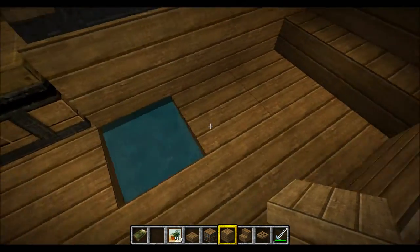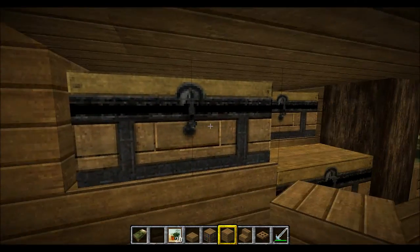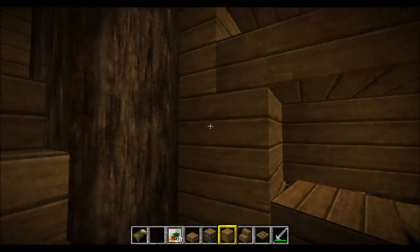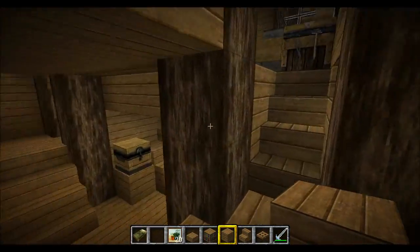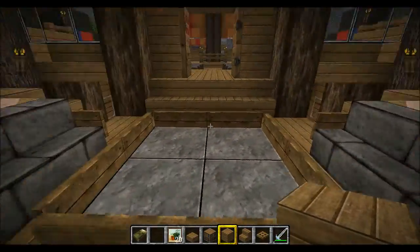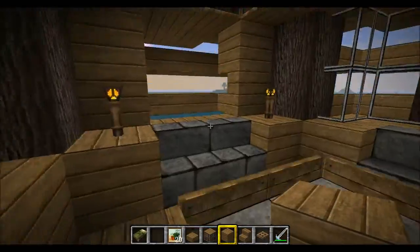There are more storage areas — this was a small area and I didn't really know what to do with it since all around here is water, so I just filled it up with chests. You can actually access these chests through the half-slab floor on top. Then we're back at the navigation room, and we can go to the back side where there's a little relaxing area where you can sit and look out over the horizon.